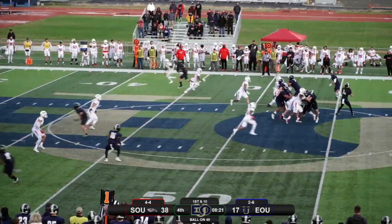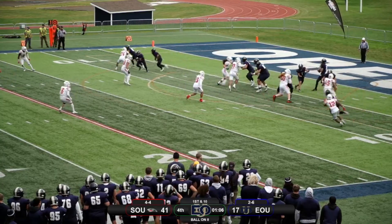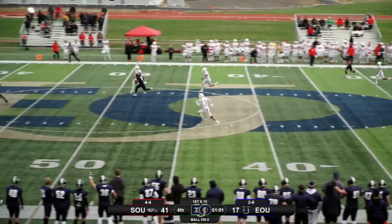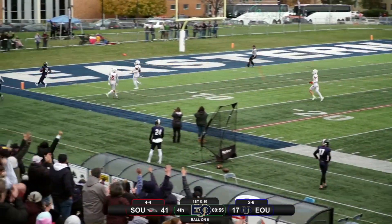Take the snap, he'll drop back, looking to his right, across to the slant to Blackham. He'll haul that one in and get down to the 30 — another first down. Take the snap, a little jump from the end. There is the flag, free play for the Mounties. Ross takes a shot downfield, he's got Spurrier. He's got space, it's a foot race. Spurrier at the 30, the 20. They're not going to catch him. Touchdown, Mounties.